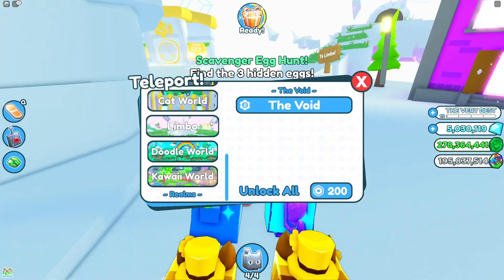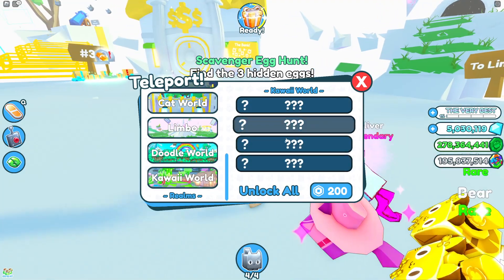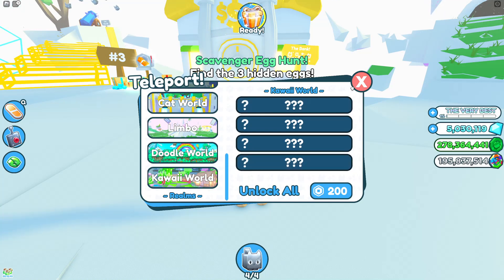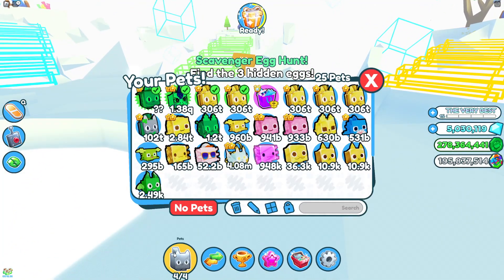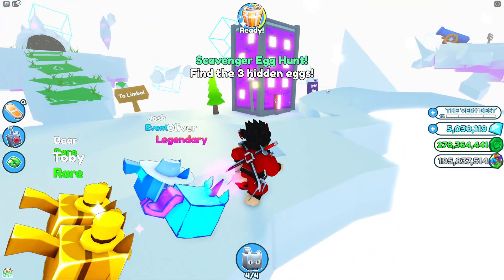If you go to the Limbo world and unlock Kawaii World, there are four different stages. You have to unlock all four stages before you can get the new huge pet — that's the only way to get it.